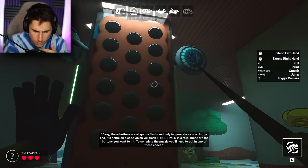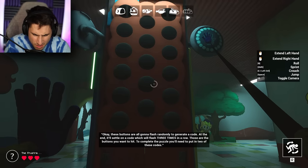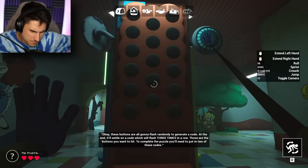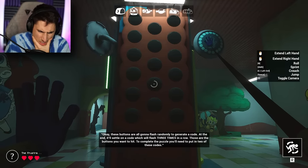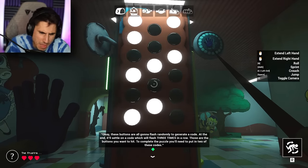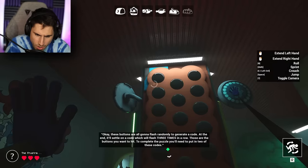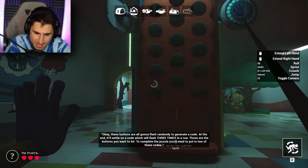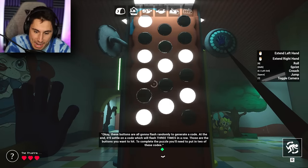These buttons are all going to flash randomly to generate a code. At the end, it'll settle on a code which will flash three times in a row — those are the buttons you want to hit. To complete the puzzle, you'll need to put in two of these codes. I'm not going to be good at this, I can already tell. There's no way I can remember all that. I'm going to have to use my phone.